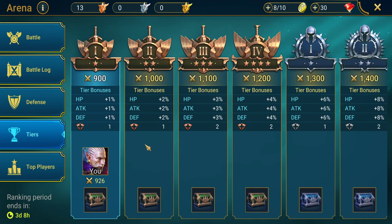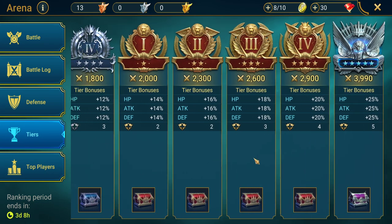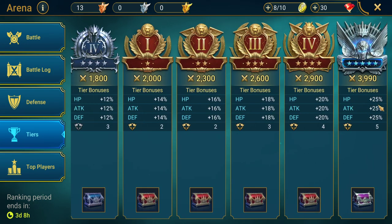So we've covered battle, battle log, defense, and now there's tiers. This tab shows all the tiers in the arena and all the tier bonuses as well. Every week the arena ends and according to what tier you're in you get a chest reward — currently we're on bronze tier chest. They go up to silver, then gold, then platinum which is the final one. If you can get to platinum arena that's an extra 5% on top of your 20% — so 25% increase in HP, attack, and defense, which is pretty big.